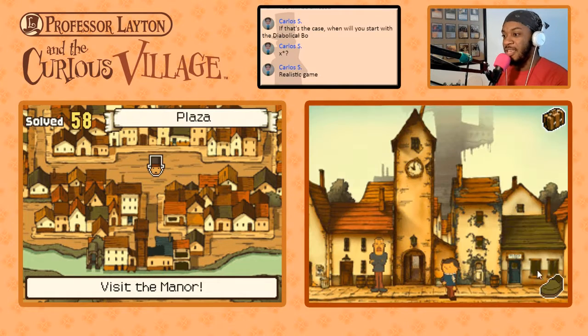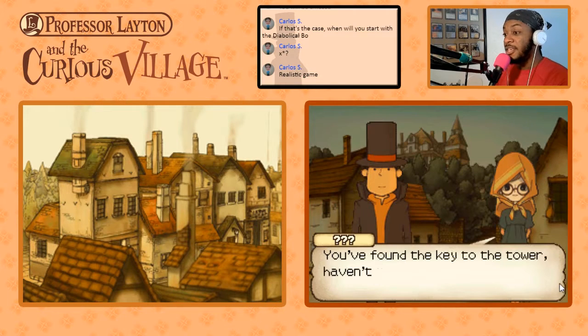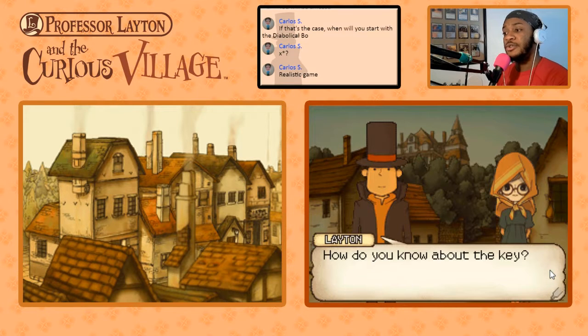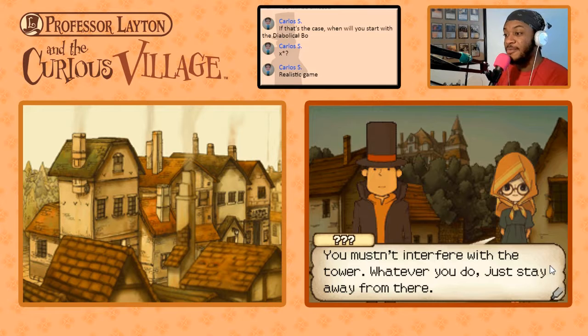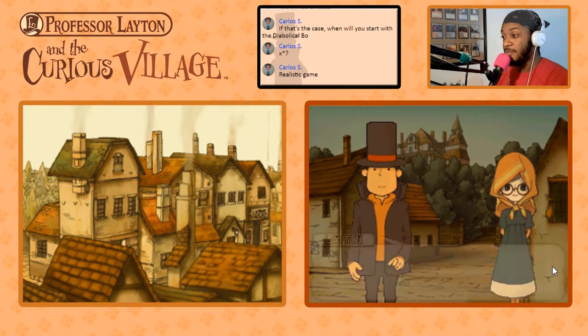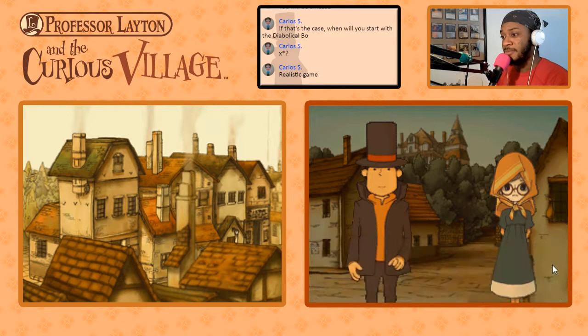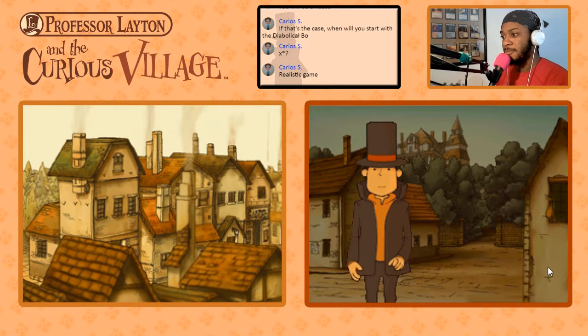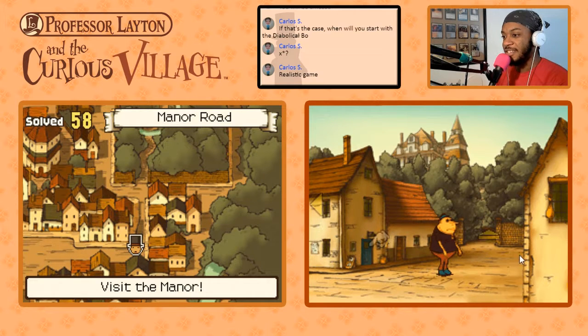We head this way, then to the right. A woman stops them: 'You found the key to the tower, haven't you?' Layton asks how she knows about the key. She warns them not to interfere with the tower, telling them to stay away. Layton presses her on what she means, but she won't talk further. Let's continue on.